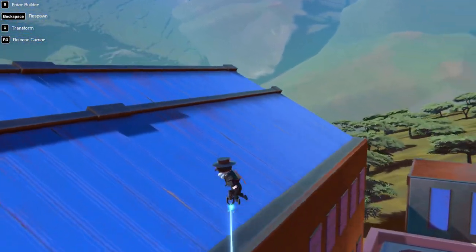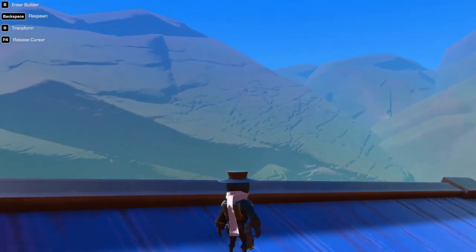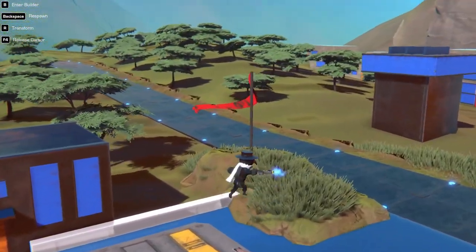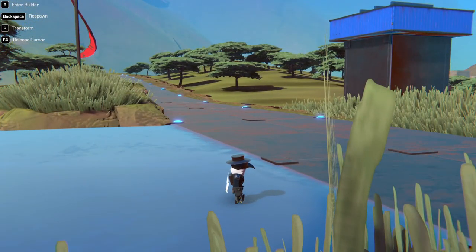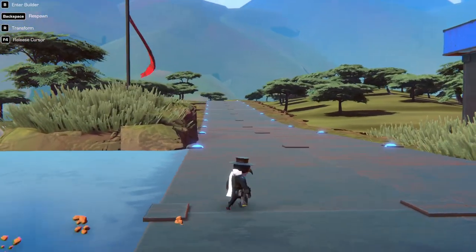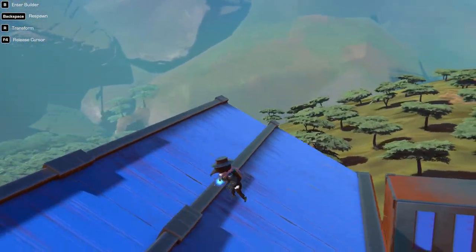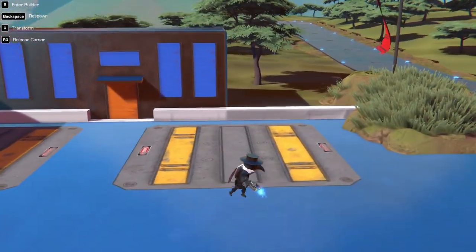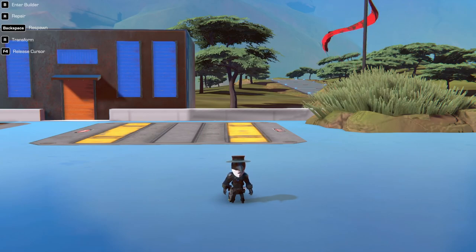Here we are in a nice new map. I think this is called something like Lucla Airport - it's a really cool map specifically designed for flying vehicles, which is exactly what we are NOT doing today. I just needed lots of space. So today the goal is to make a vehicle that can grab an explosive barrel, load it into a launcher, and launch it as far as possible.